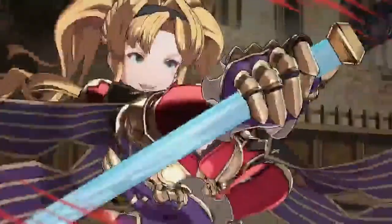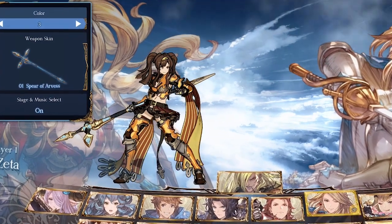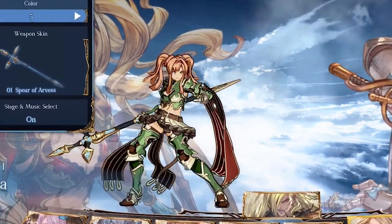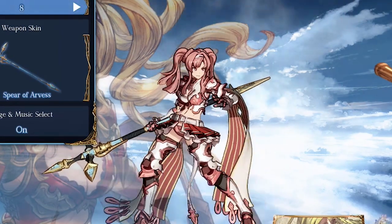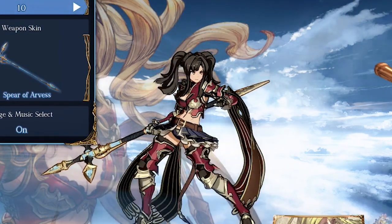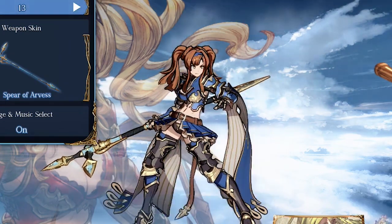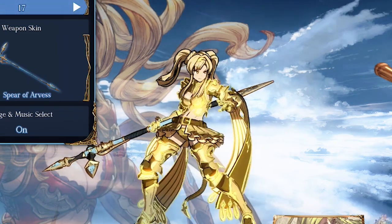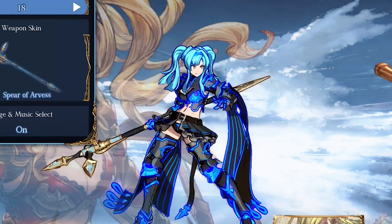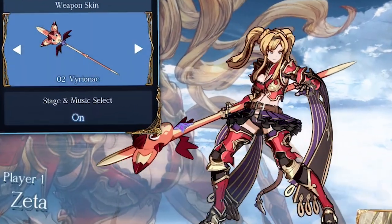Before we get started, let's go ahead and get into the colors and the weapon skins for the character. I'll be showing off the color skins — there's quite a few of them and she has some really good ones. My preferred one is color 12. Next up are her weapon skins — she's got seven of them just like everybody else.